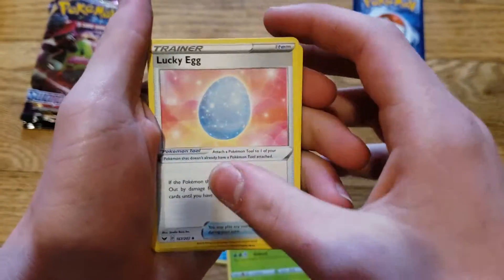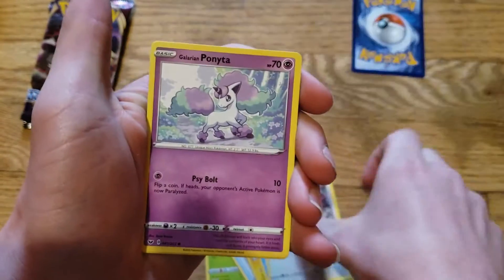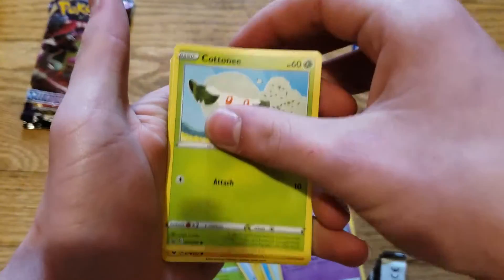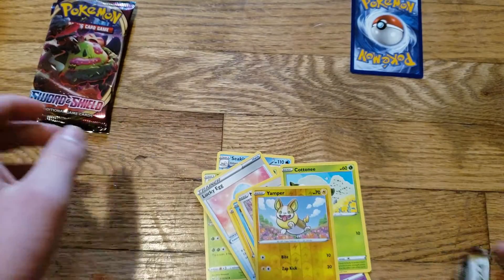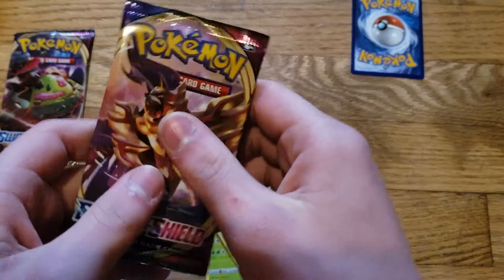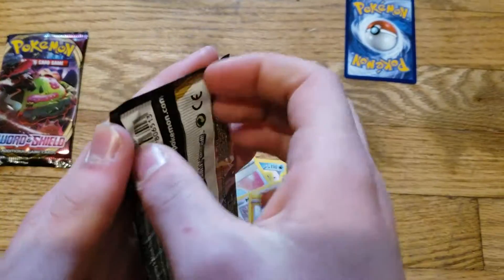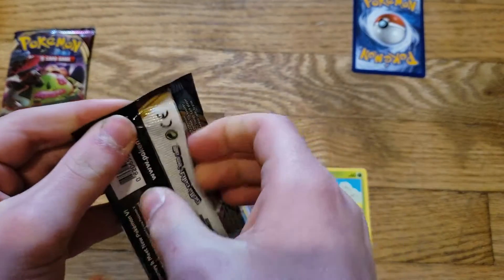Wacky, wacky egg. And in the last video I was super close to the camera, so I'll try to back up in this one. Nothing too good. A reverse Yamper. In his pack you got a reverse Bultown, so I guess we can put those two cards together now. Let's try this Zamazinta pack — not Zacian, like I said last video.